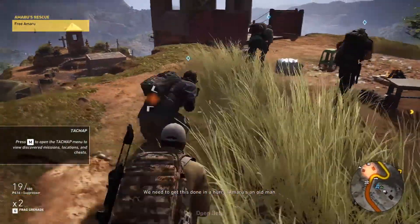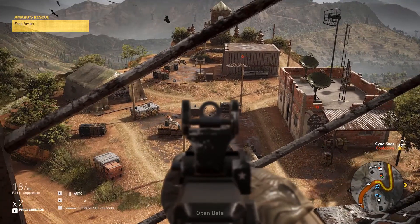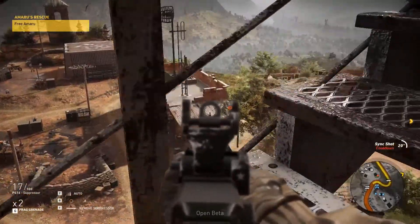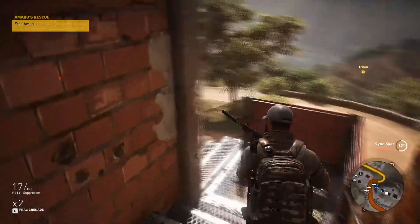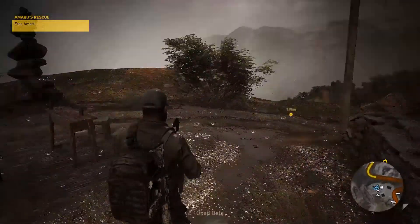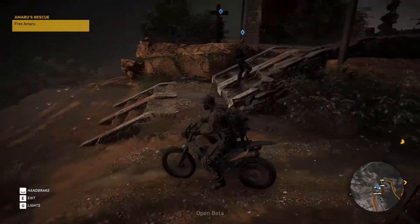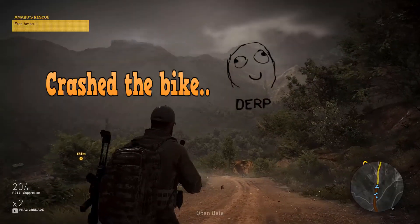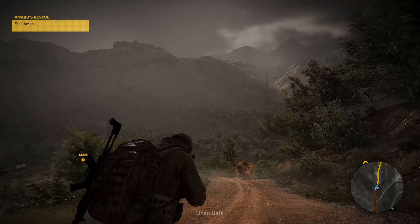Oh, I'm getting spotted — let's do it! Okay, let's see what the distance is — distance is good. We've still got to free Amaru, and it's 1.9 kilometers away. I saw some cool bikes over here, so I'm going to take one. I had to stop and show you guys how beautiful this game is — look at the thunder, look at the rain, look at the mountains. I don't even have words.